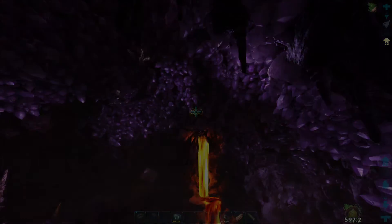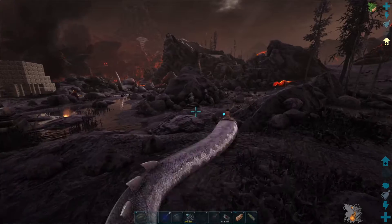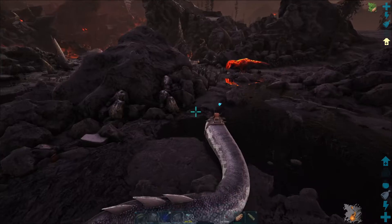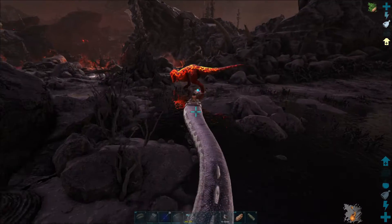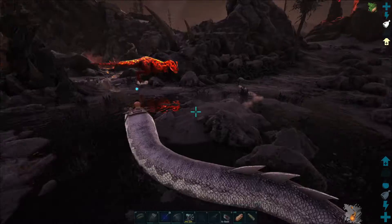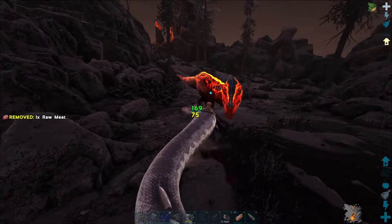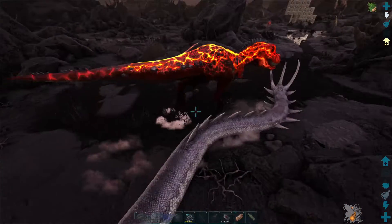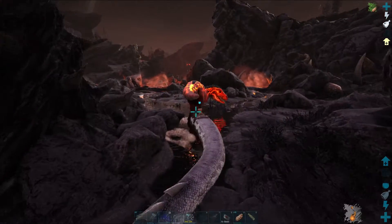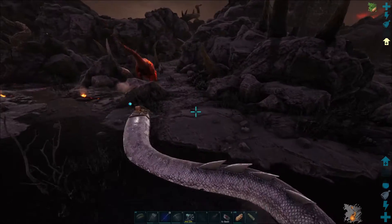We've found ourselves a level 150 X-Rex. I believe we should be able to tame this up with just our basilisk. I can just come up, bite it once and run. I have enough health to take a beating from them pretty good, and I do have an 84 armor saddle so I'm not overly worried about the rex killing us.